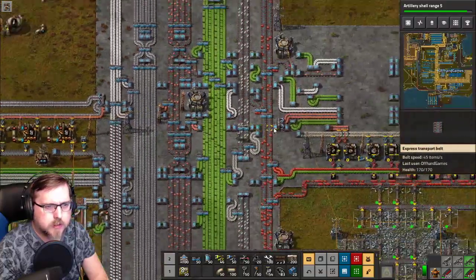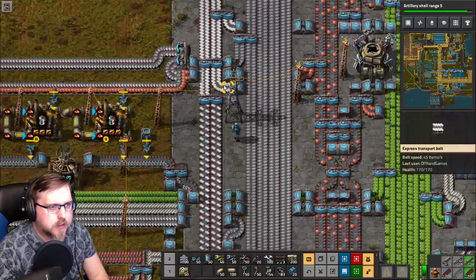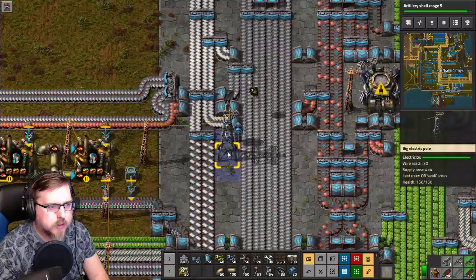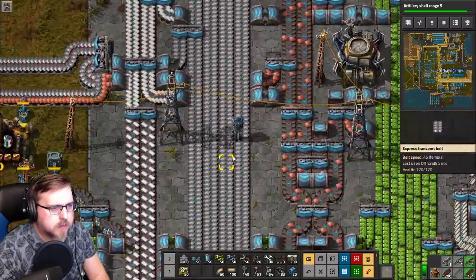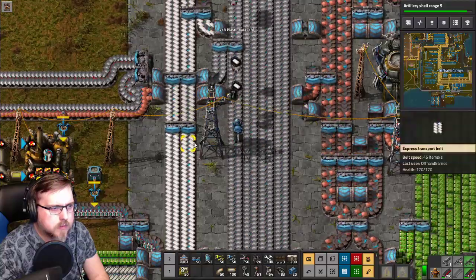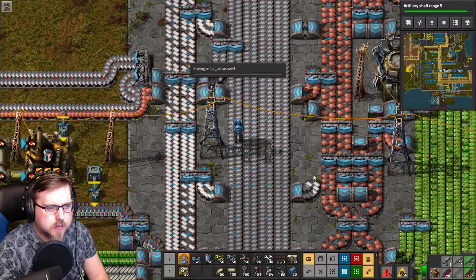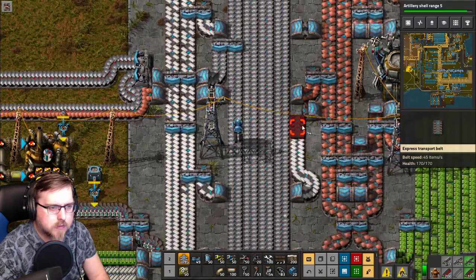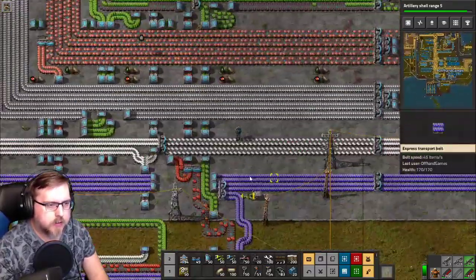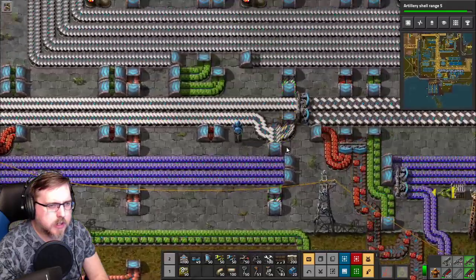It really gets divided out here. We pulled those for red circuit production, but it is backed up now. Here's what we're gonna do — let's split you off the right way. There you go. Alright, so now — is enough making its way down here? Again, this is being split off, cutting it in half, and we don't want that.